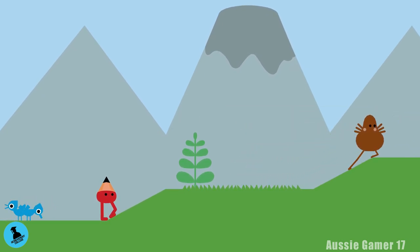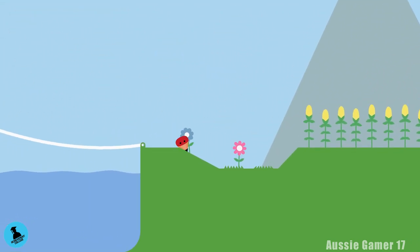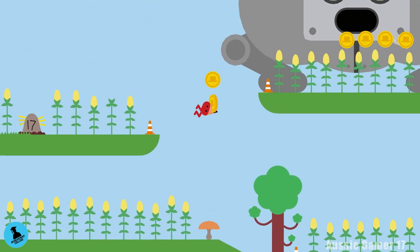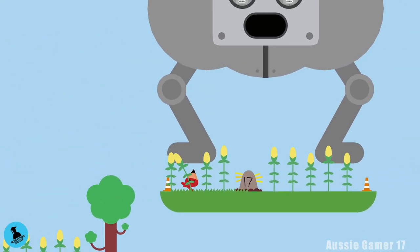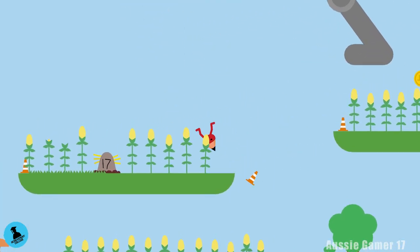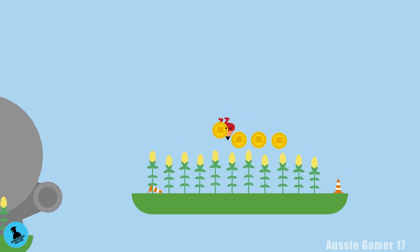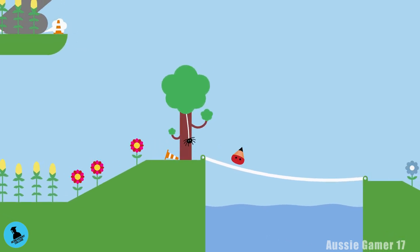As soon as we're back in control, head to the left and collect some of those coins back near the scarecrow. Starting with these ones — grab all those, bounce up and grab more, bounce up to the left. Don't get squashed. Grab those four as well. We now have 12 coins and we're heading back to the right.